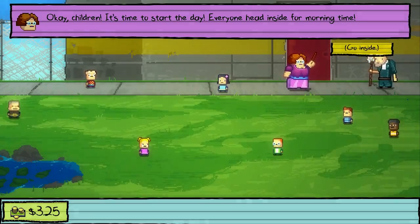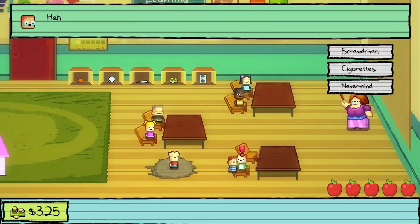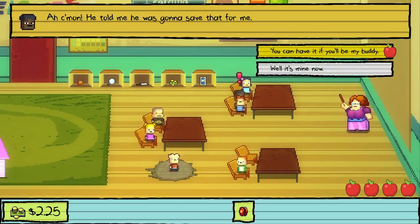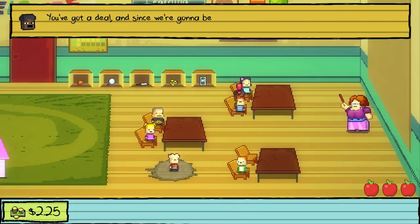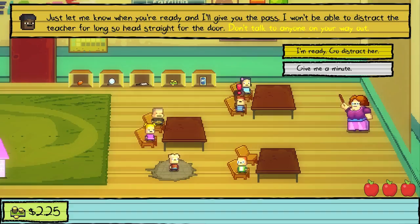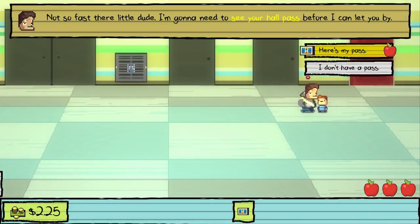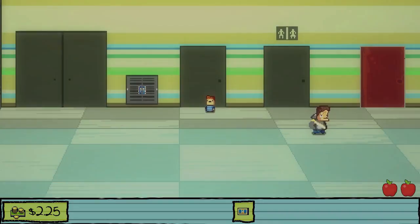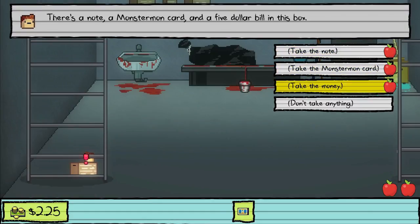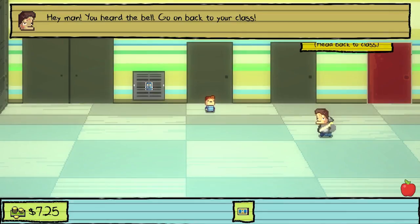We're just going to speed through this. Go get — buy the yo-yo. This is just an experimentation run, so I'm going to try to get the $20. I got the hall pass. We're going to go and get the laser pointer — or not the laser pointer, we're going to take the money. I forgot what I did with the note. I don't remember what that does.